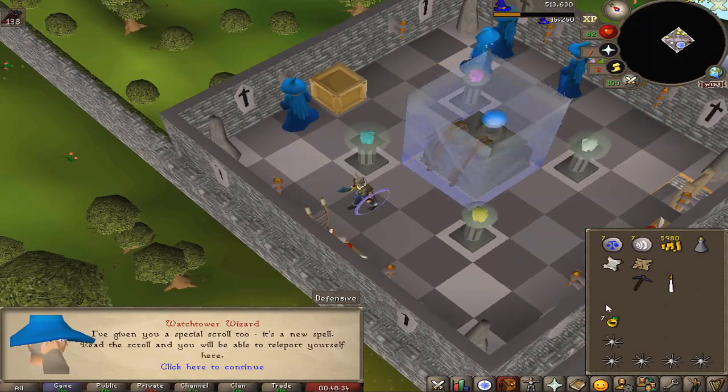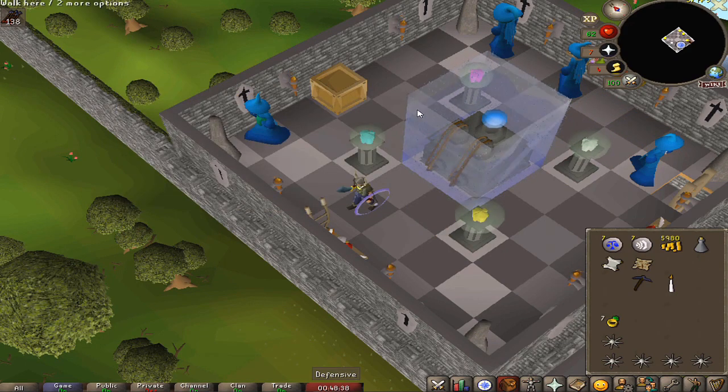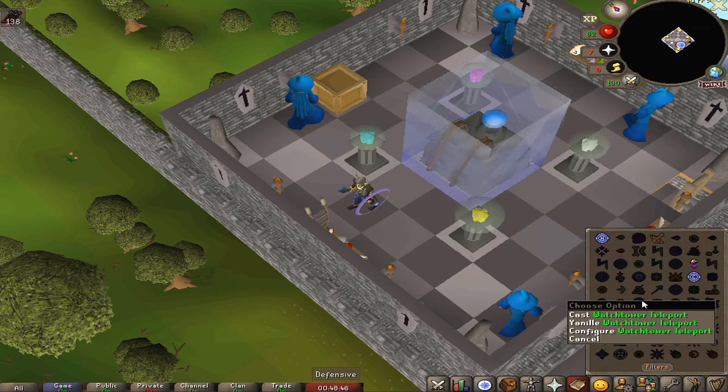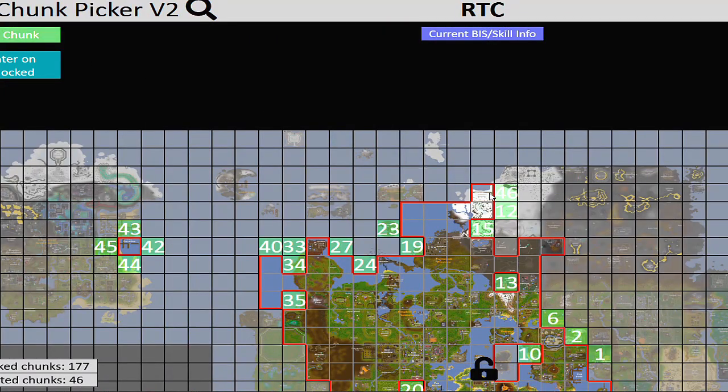That's the quest complete — 15k magic experience, that's a lot. We unlocked the Watchtower teleport, which is cool. I realize we actually already had the Ardougne teleport, I just never realized it. Anyway, that's another chunk unlock too, so let's pull up the map — Troll Wise Mountain area.